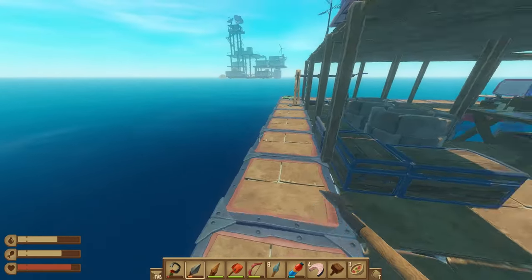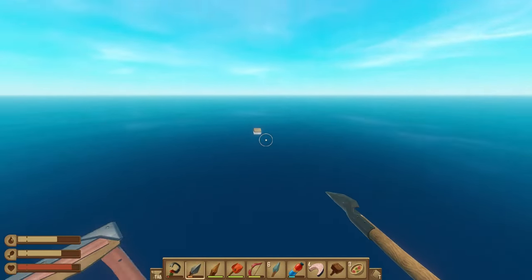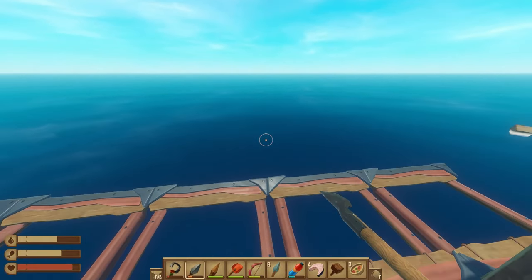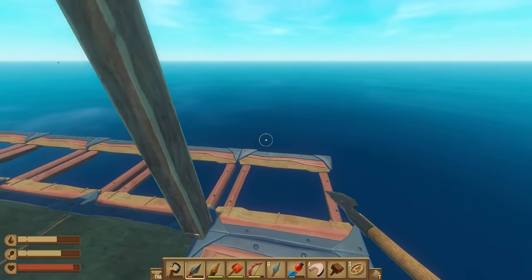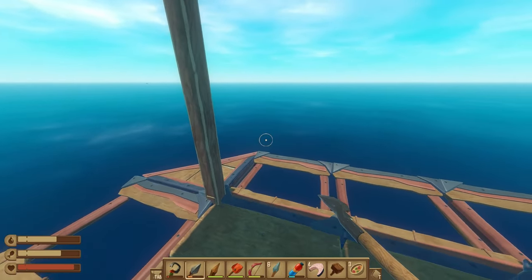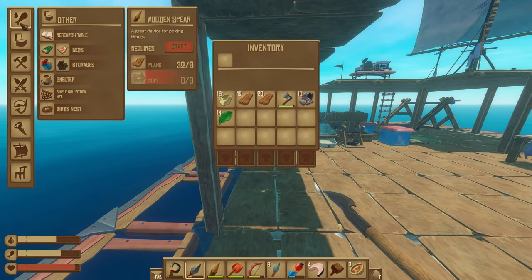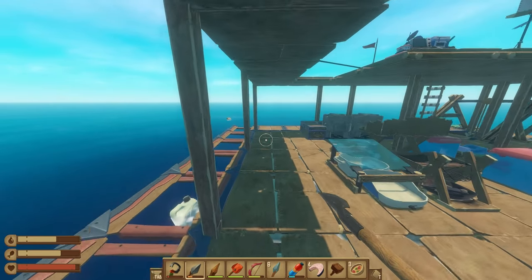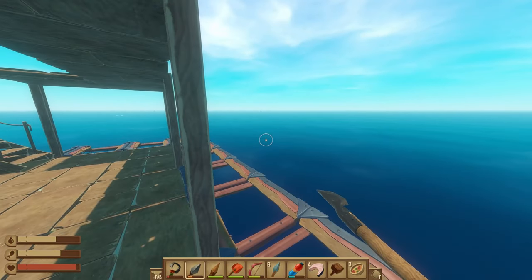I usually don't even bother killing the shark unless I'm stopped somewhere and exploring a new area. For example, if I stop at an island and I'm going to mine some resources like metal from underneath, I'll kill the shark so I don't have to deal with him. It'll stop him from respawning for a few minutes, giving you time to scavenge resources. You can use shark bait if you want, but it's kind of a pain to craft and it doesn't last that long. I'd rather just kill the shark, get some meat, and not have to worry about it.